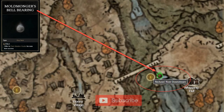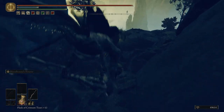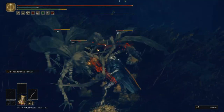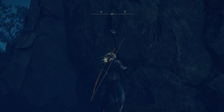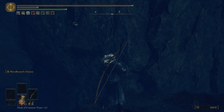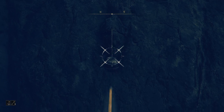The Mold Monger's Bell Bearing can be found inside a pot hanging from a rock wall right next to the Recluse's River downstream grace. Shoot it down, then jump down from the grave sticking out from the waterfall to grab it. Let's go.